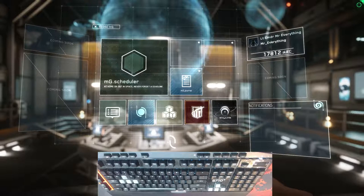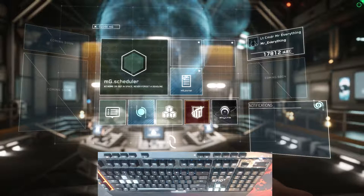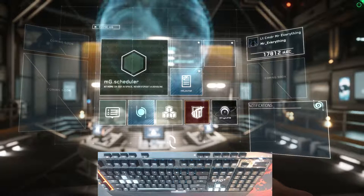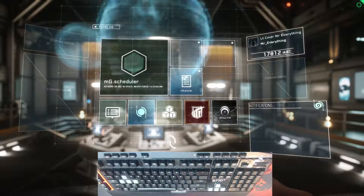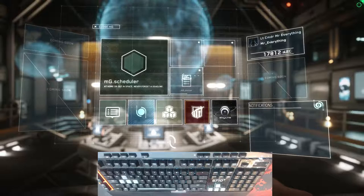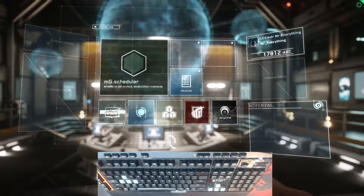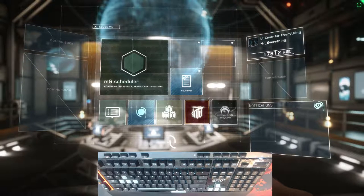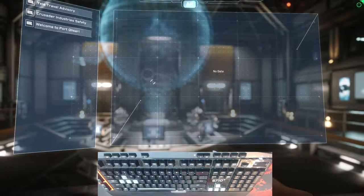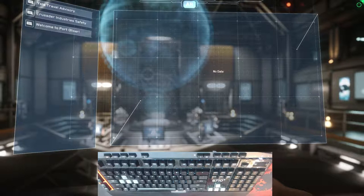The MobiGlas will tell you how much money you've got in the upper right-hand corner. Right now it is Alpha UEC — Alpha United Earth Credits — and that will probably start at 2,750. As you do missions that amount will go up, and then you can use that to buy gear, outfits, weapons and stuff like that. Once you get into F1 you've got multiple menu options.